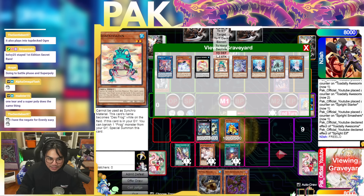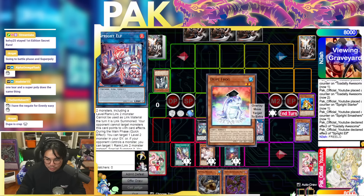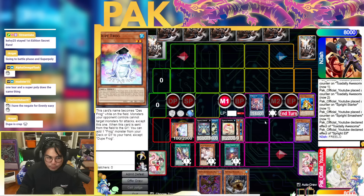As much as you want to get greedy and summon off Totally Awesome, don't do it. In game twos and threes you can do it, but if you know your opponent is on Super Poly just side it out — you're just never summoning off Totally Awesome to be honest, unless you're crazy.